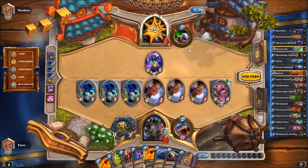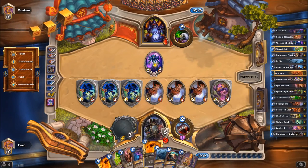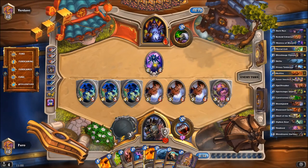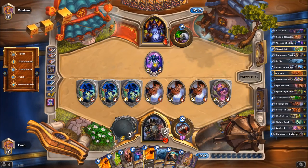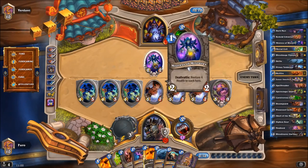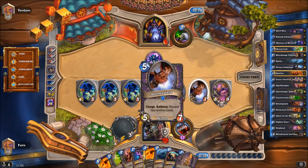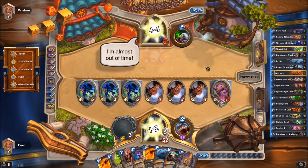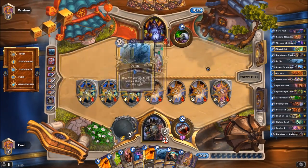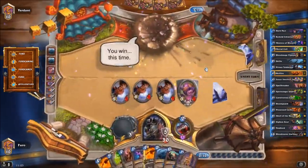We drop Blood-Reaver Gul'dan — triple Doomguards and one Voidlord come back. He's down to one health. He gets a crawler from Mistress and we have three damage from hand plus double Hellfire for another three, nine total available if he clears the board. The Voidwalkers should survive clearing. He already played his Spellstone so that healing is gone. He goes back to five but plays Defile, which kills a couple units. We still have many units on board — no need for the double Hellfire, we're in a winning position.